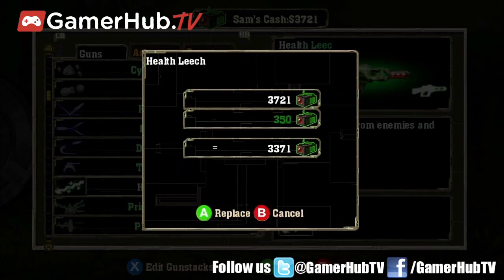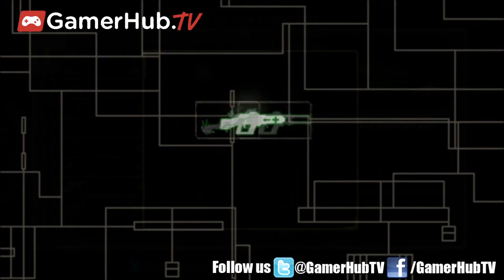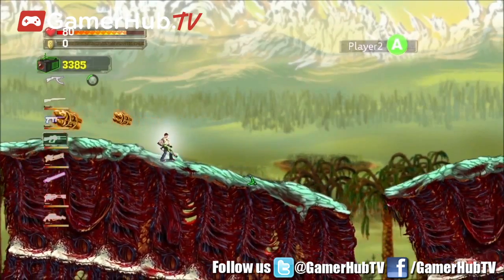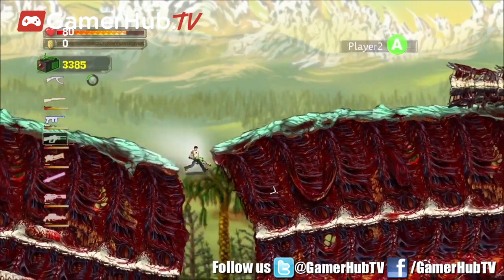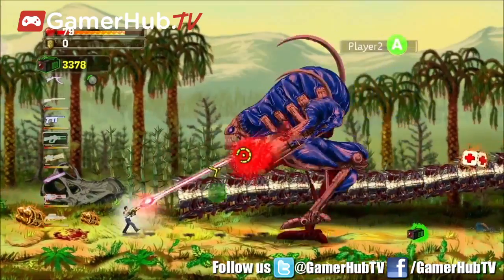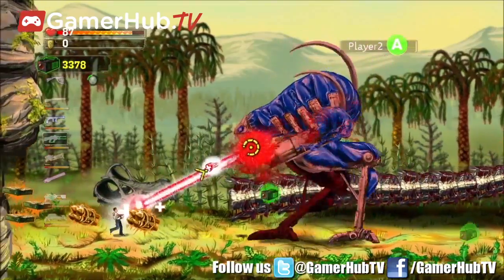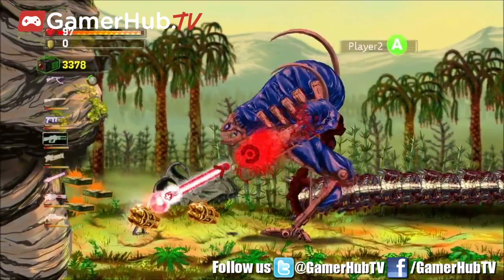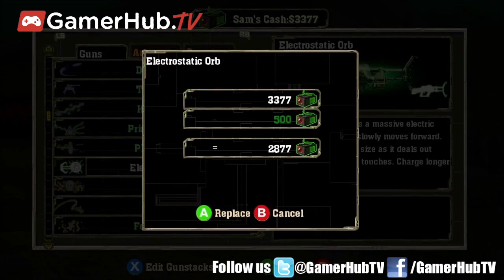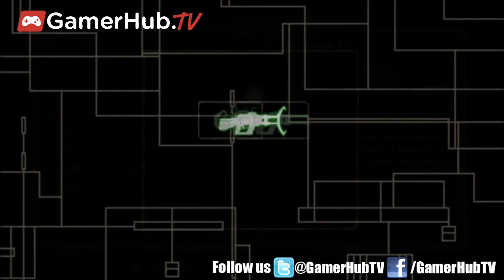First up is the Health Leech upgrade. This laser rifle upgrade sucks the life force from enemies and sends it trailing back down the path of the laser to heal Sam and Huff. Used against small enemies it can give you a tiny boost, and fired at giant monsters it can often sustain you through a long fight. Using it though means less ammo for far more powerful laser rifle upgrades, such as the Electrostatic Orb.